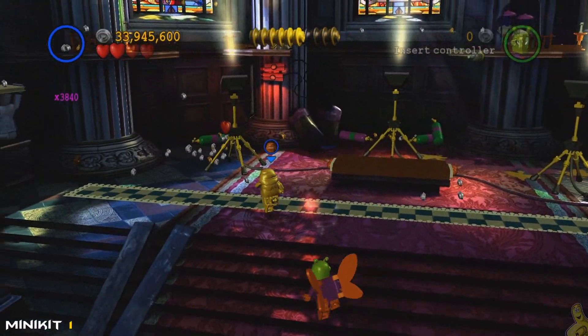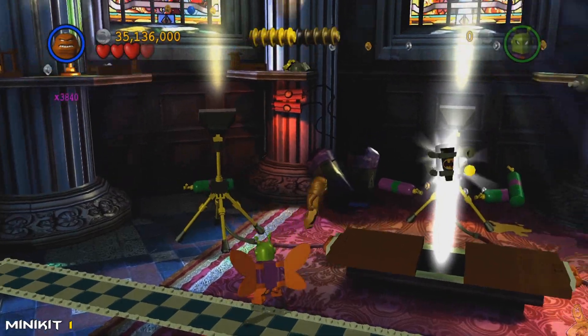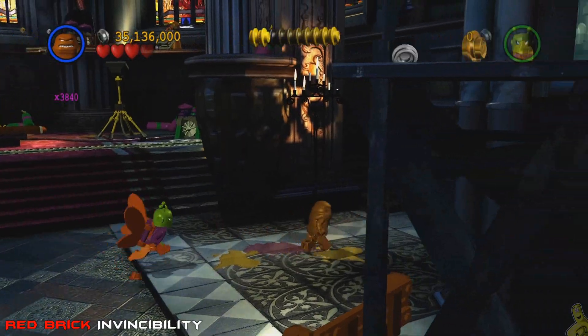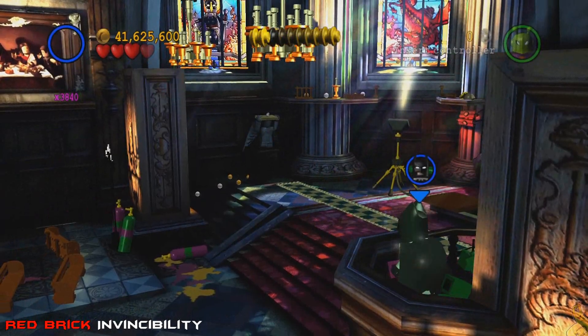Once they're all taken care of, take a strong character to the middle and pull the strong handle on the left side — not once but twice — and it's going to reveal the first mini kit! For the red brick, this one's a little trickier: you've got to run up this far stairwell to the top, then use some sort of projectile like the batarang or batarang to take out the chandeliers.